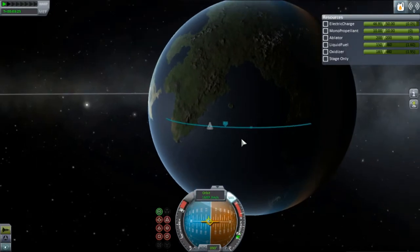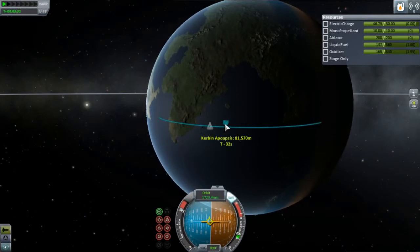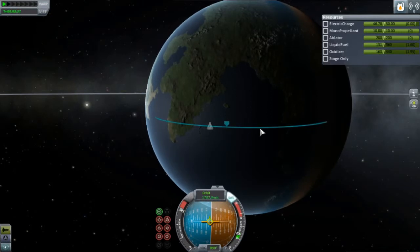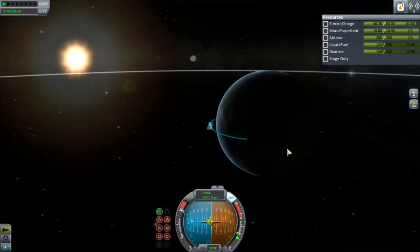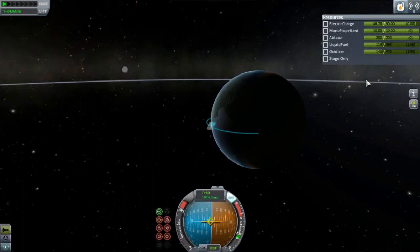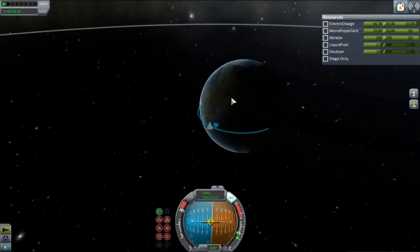I'm going to keep pointing roughly at the horizon until I get a periapsis. Your apoapsis is the farthest point in your orbit from the body you're orbiting; your periapsis is the closest point. At first it will start at basically zero and then start moving up away from Kerbin. My goal is to get it above 70,000 — once it's above 70,000, that's it, I'm in orbit.